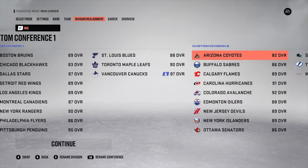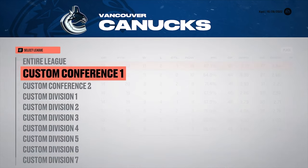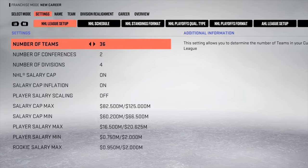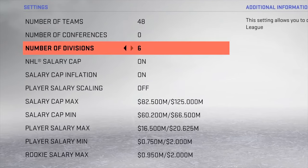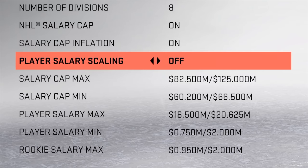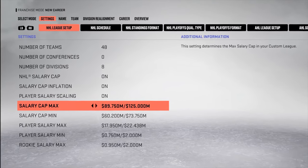We're going to allow players to play with any number of teams, games played, divisions, and conferences, freely customizing leagues to the rosters they want. You can select anywhere from six to 48 teams, as well as any number of divisions and conferences. You can also turn off the minimum salary cap for recreating eras from the past, and we're giving you the granularity to set the max cap as well.